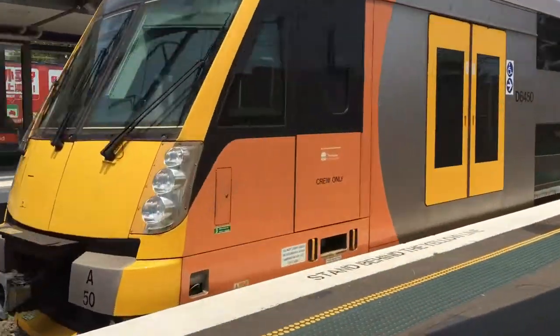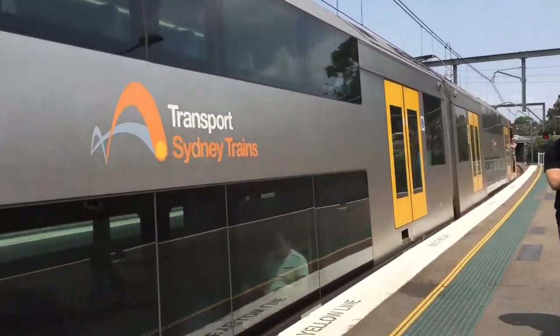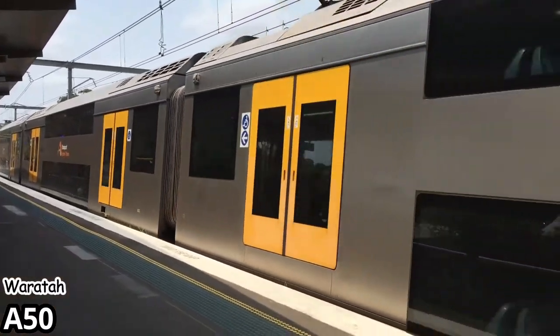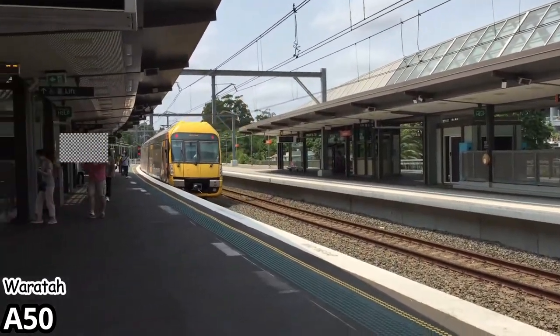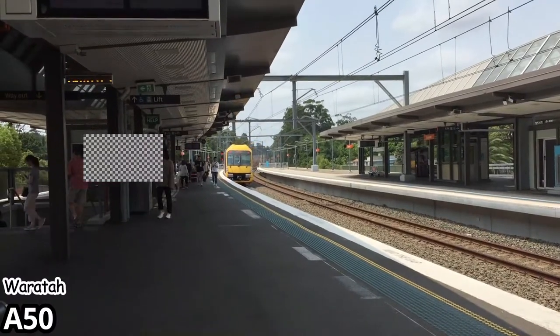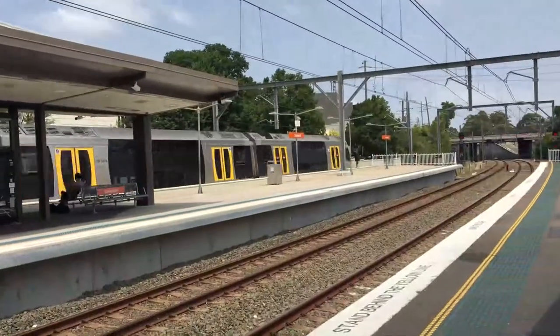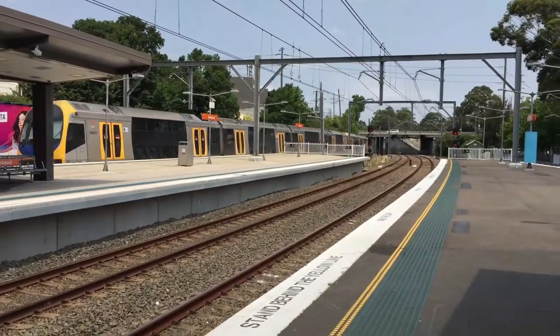A50 approaching Platform 3. The next train goes to Ormsby via Evalon. The train on Platform 3 goes to Ormsby via Evalon. First stop Evalon and then all stations to Ormsby. It is an 8-car train for Ormsby.